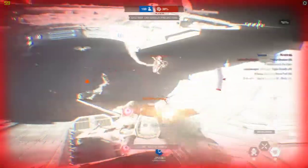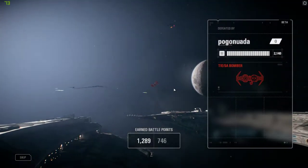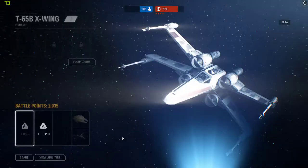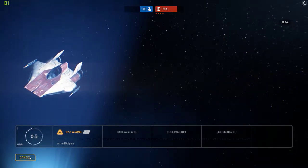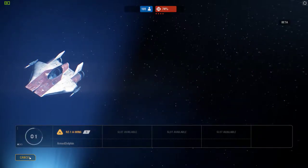Our Y-wings finished their bombing run and we're dead. Let's try the A-Wing — I haven't seen many people actually trying the A-Wing. I also like the wave mechanic, where you and several other people are spawning at once.